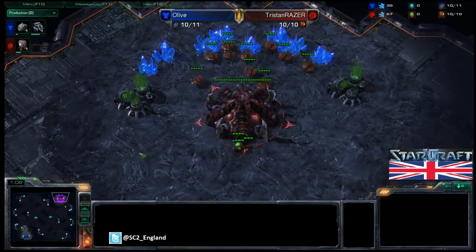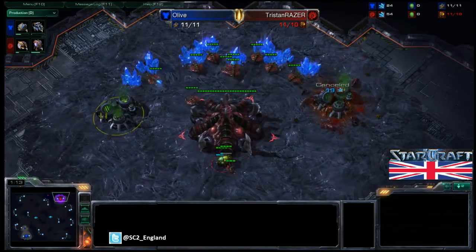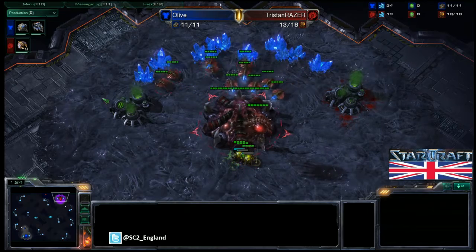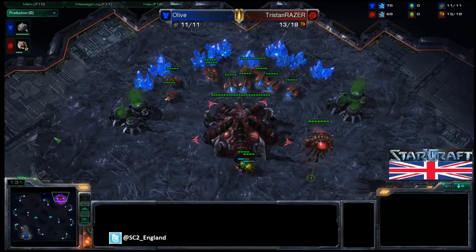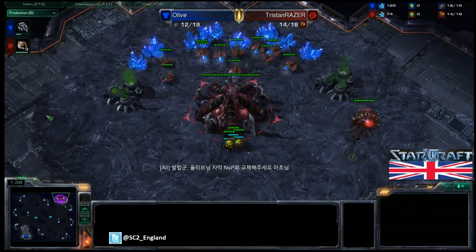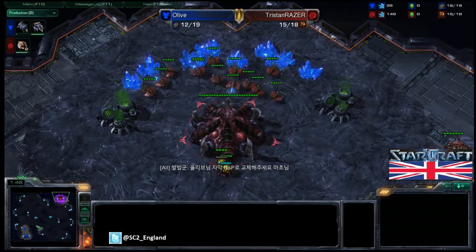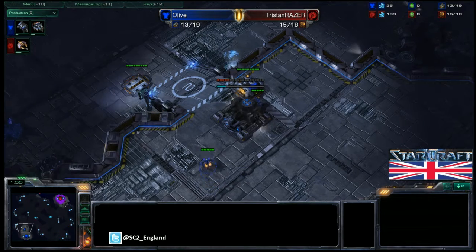This game was played on the Korean ladder so both are top players. Tristan is going for the Extractor trick to get up to 11, though there doesn't really seem to be a purpose — he already had his Overlord on the way, so it seems more like a misclick. It's been proven on Team Liquid that taking 10 drones before the Overlord is less economically viable than getting the Overlord at 9. Tristan is already up to 15 supply, so he'll probably be going hatch first.